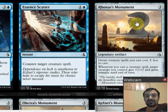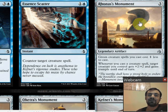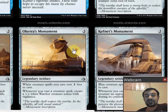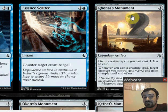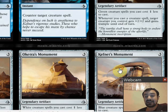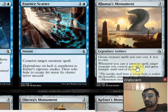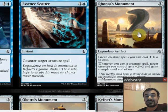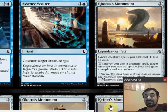Rhonas's Monument — the green Snake God one — says green creatures cost one less, and whenever you cast a creature spell, target creature you control gets +2/+2 and gains trample until end of turn. Rhonas's Monument seems good. I think Oketra's Monument is probably the best, and the red and green ones seem pretty good too. The blue and black are a bit weaker. Green usually has really big creatures, so casting those for cheaper is a big deal. Plus two plus two and trample is nice, and if you cast multiple creatures in the same turn you're getting a huge boost. You need to be creature-heavy for these to really matter.